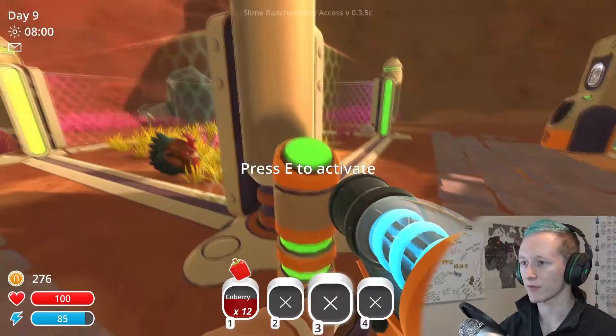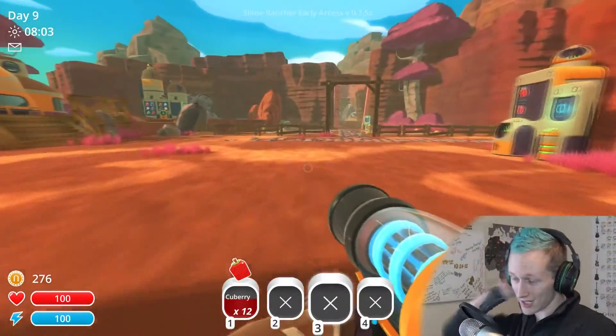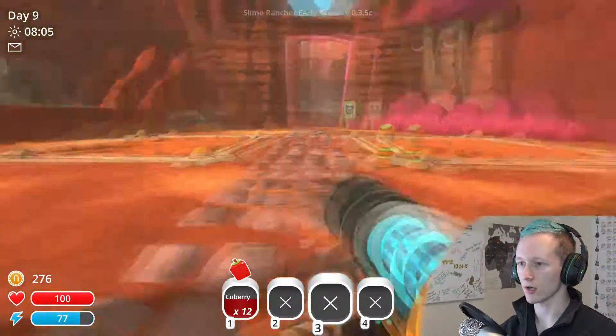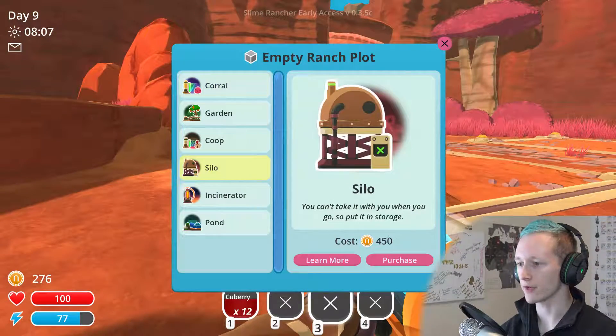Purchase. I keep forgetting you don't have to scroll up. Vitamizer — I require 500 for that, so we need 500 more. What does a silo cost? You cost 450. Perfect.